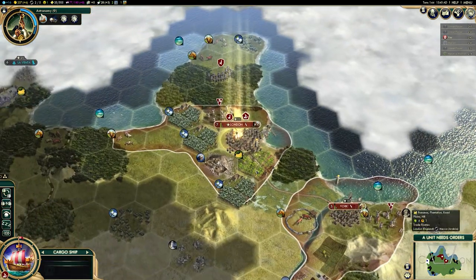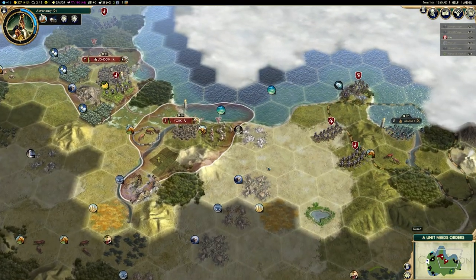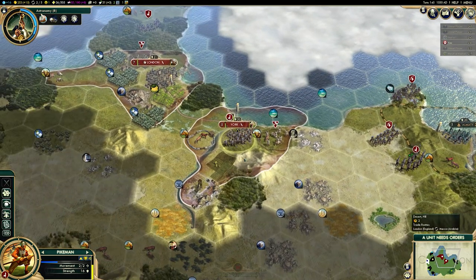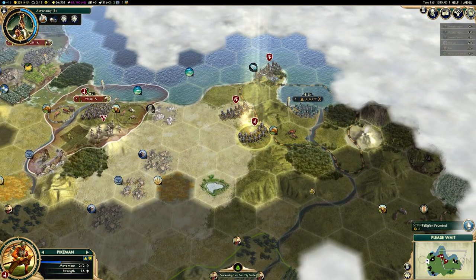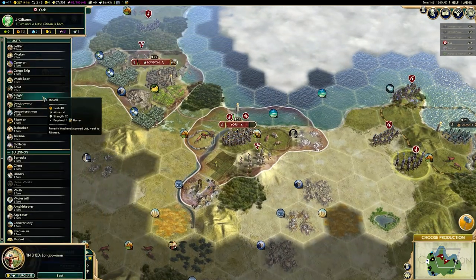England's unique ability also combos with the fact that their starting bias is very strongly emphasized towards the coast, so you're likely going to spawn on the coastline. And this combos nicely with one of their unique units, so let's start with that.